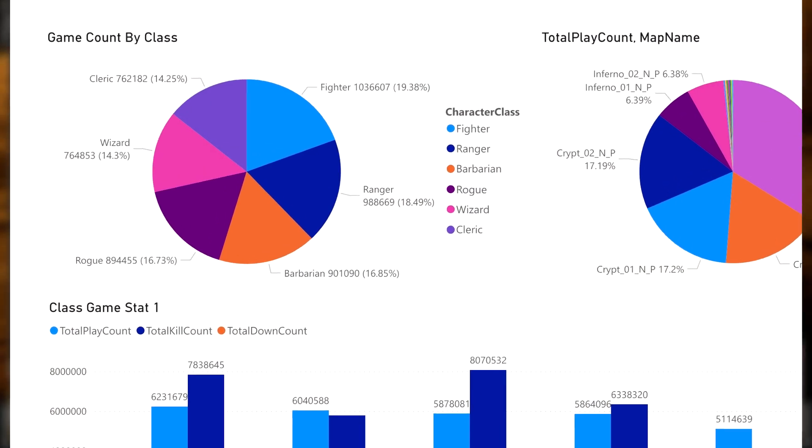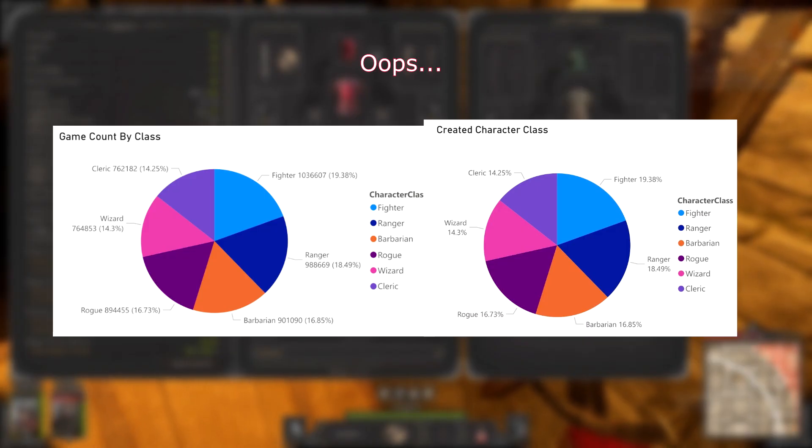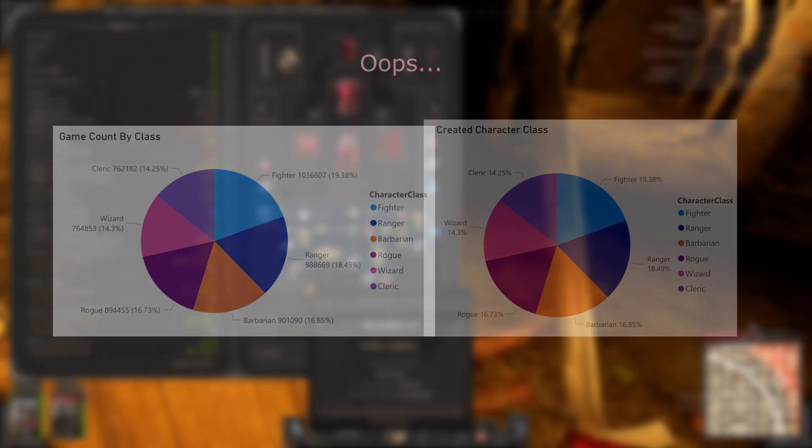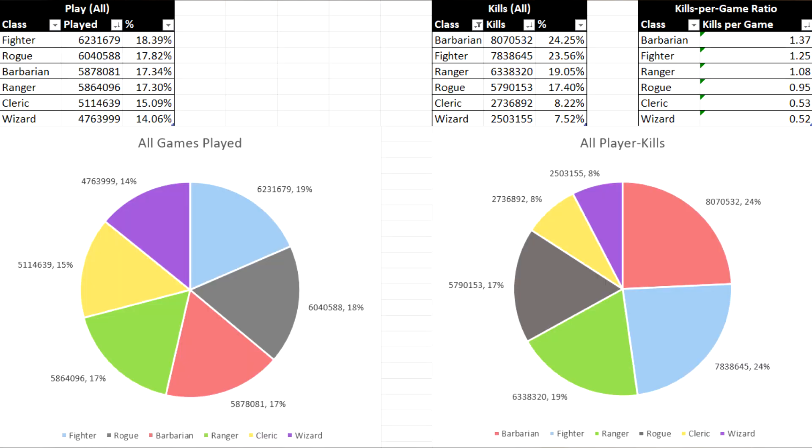First, let's establish a baseline. Here we have our game count by class, which tells us how many times each class was played. This is not how many characters were created, but how many times a class was used to enter a game. I'm about 80% of the way through producing this analysis, and I just learned that this graph is identical to the characters created graph, so I've taken some data we'll be using later to create this. It's not too different from characters created, but it's enough of a difference to matter for our comparisons.